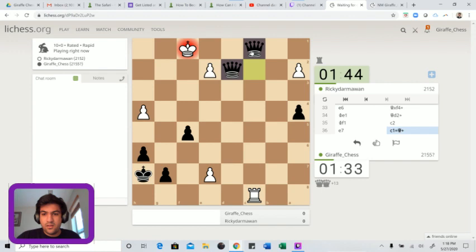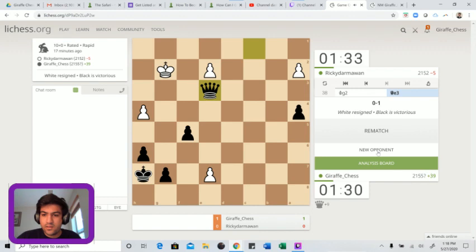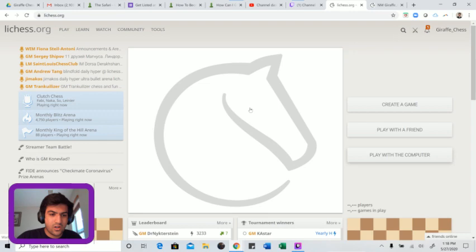King g2, now queen e3 back and I'll be scooping up this one. He goes down here, let's go for a new opponent. We get plus 39 - pretty strong result, I'm happy with that. Let's keep this rolling.